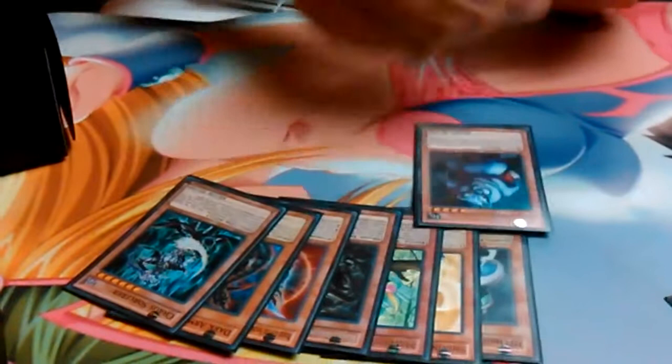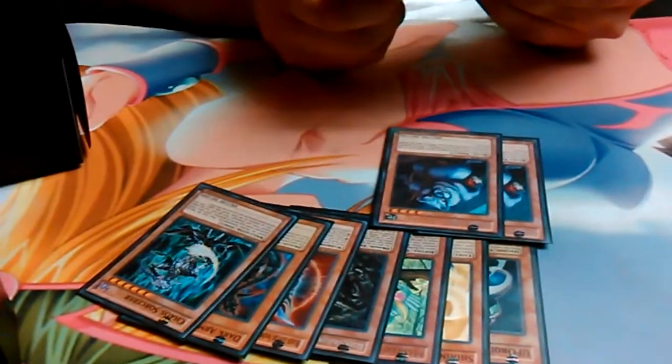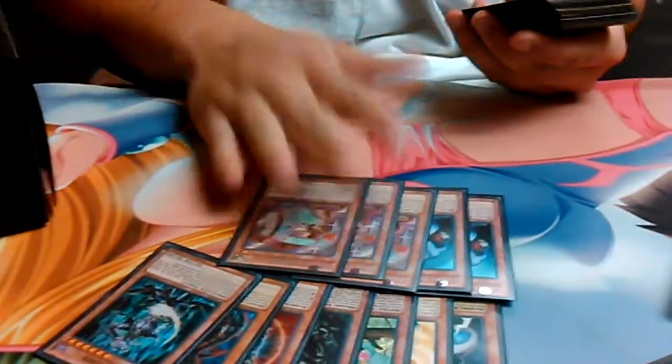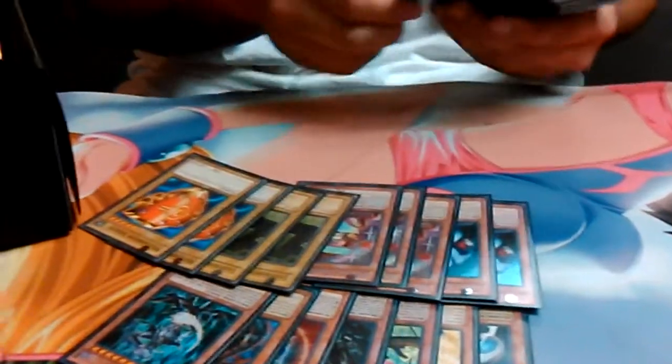I run two Giant Rats. The Giant Rats are basically there because I run Labyrinth Walls and Millennium Shields, which I will show you in a minute. And they're Earth, so you can summon those off of them. Three Box of Friends, obviously, because they're good. And two Labyrinth Walls. Two Millennium Shields for your Box of Friends.